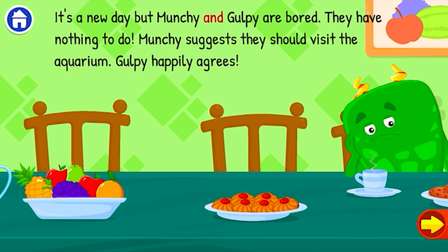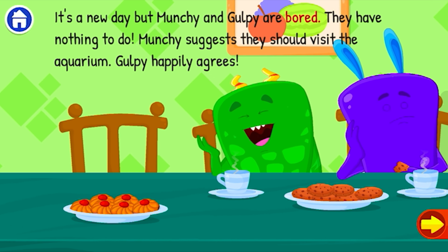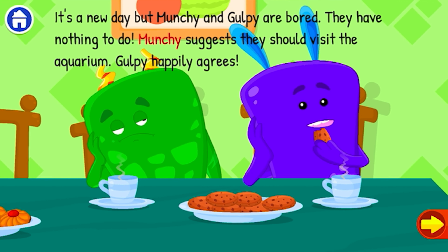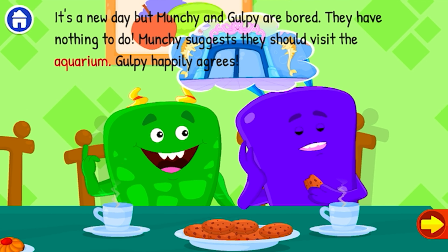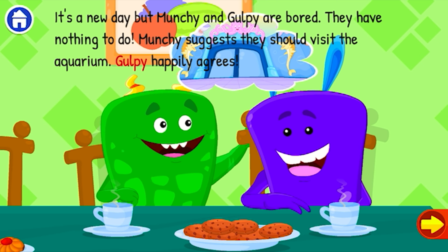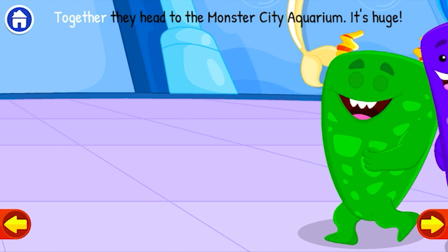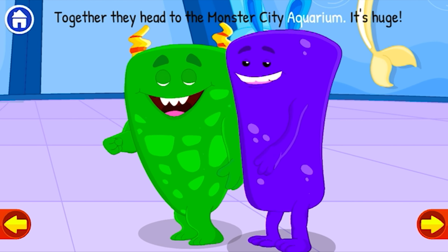It's a new day, but Munchy and Gulpie are bored. They have nothing to do. Munchy suggests they should visit the aquarium. Gulpie happily agrees. Together they head to the Monster City Aquarium.